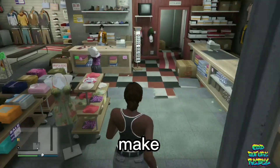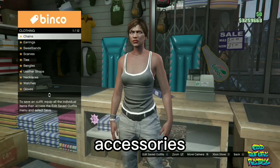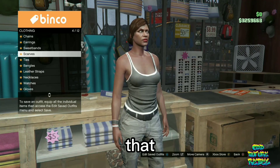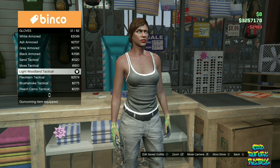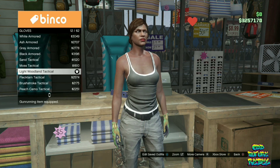Now, make your way over to any clothing store on the map. Go over to the accessories, and make sure you remove any sort of accessories that are on the female character. Now, go over to the gloves, and purchase the light woolen tactical gloves — these right here.